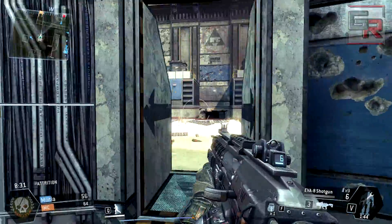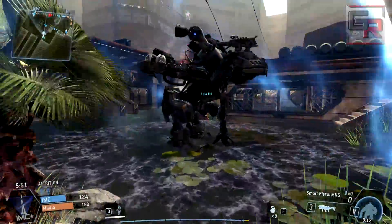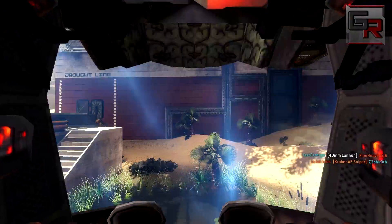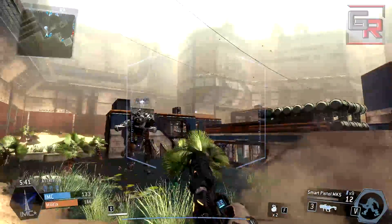Another way to be fully loaded at all times requires your titan - simply reload by jumping into your titan, because when you jump into one it will refill all your ammunition: not just your primary weapon, but also grenades, rockets, everything that you possess. Then simply jump out of it and tell your titan to follow you.